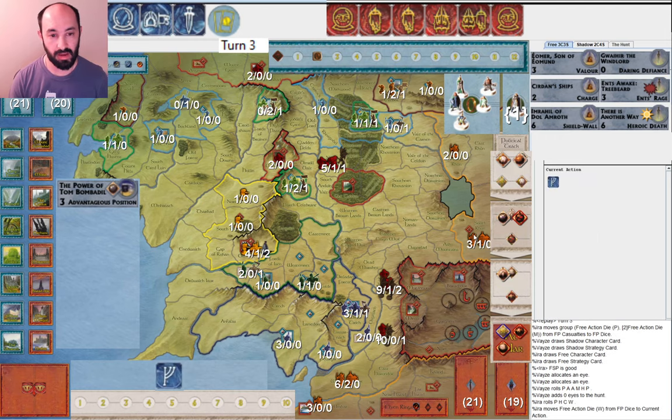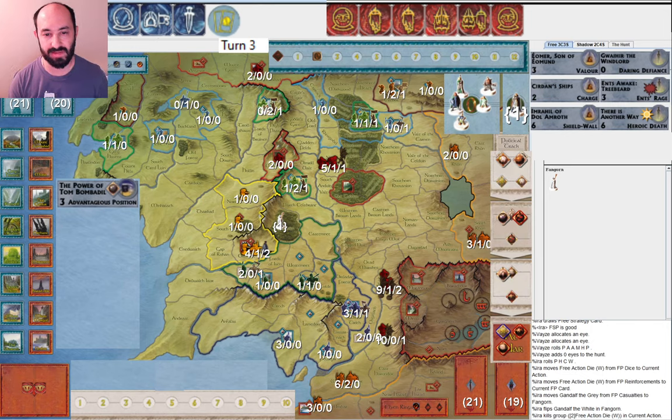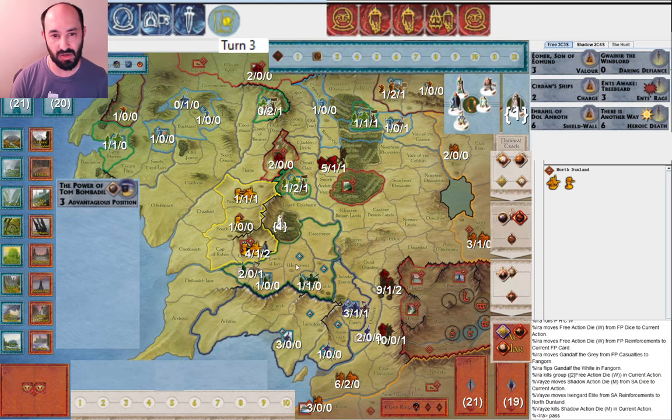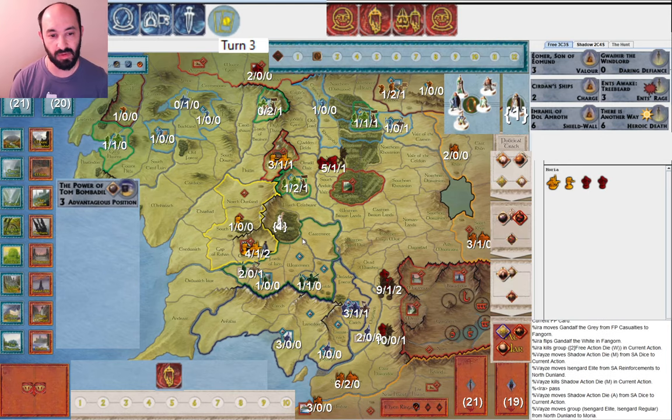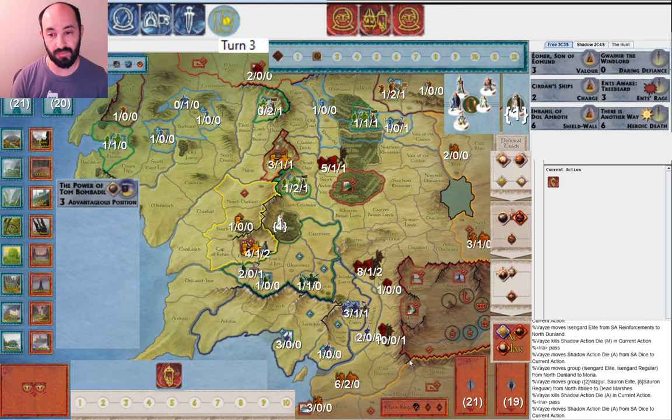I start with Gandalf right away. Why do I do that? I guess I'm doing it anyway and I want to have the option to play Ents. My opponent gets a unit in North Dunland — I think that's going to prepare them to attack Lorien. I'm a little sad I'm not going to get a second elite in there. They go ahead and merge up and now seem to be going around to Minas Tirith. Obviously I would like to get an extra elite into Minas Tirith — that was the whole reason I mustered Gondor one away from war.